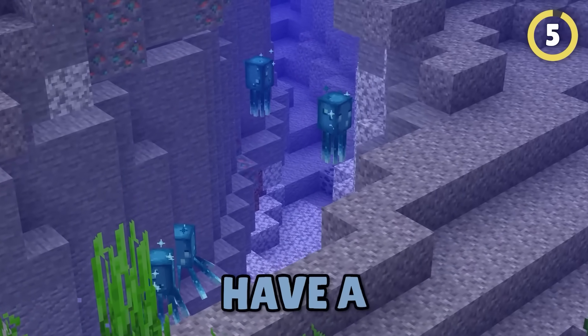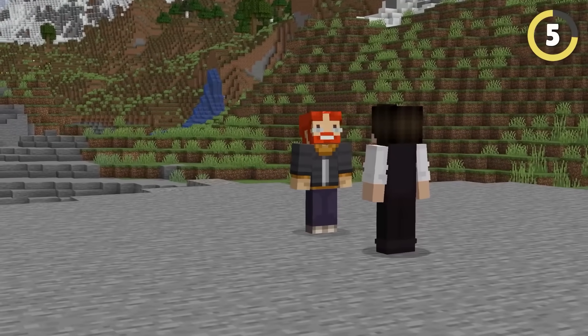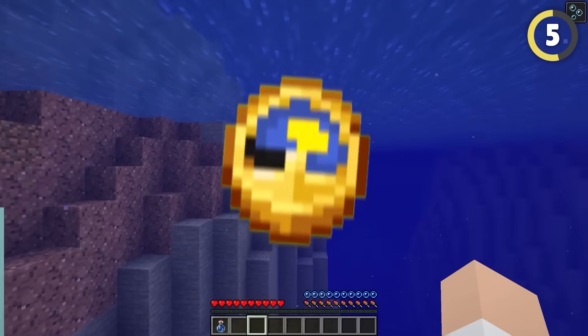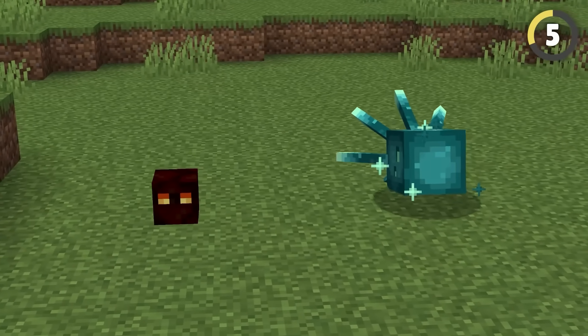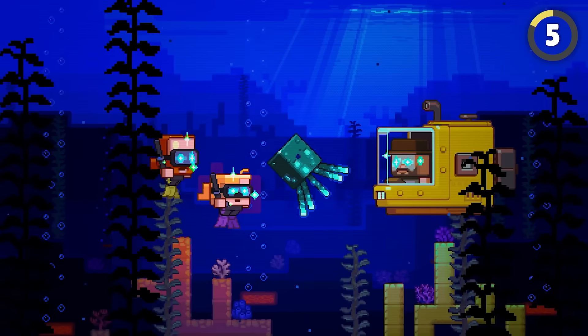There are rumors that Glow Squids have a dangerous secret — if you stare too long at them, they'll hypnotize you. Apparently this was a statement by Mojang themselves. I'm going to follow this Glow Squid around all day, staring straight at it, and I should definitely get hypnotized. It's been all day and nothing happened! Did Mojang lie? Kind of — the source was a mob vote; the hypnotism was just a joke for the video telling you to join in.